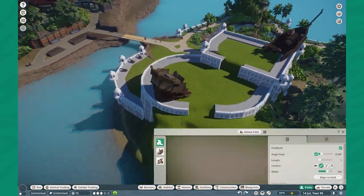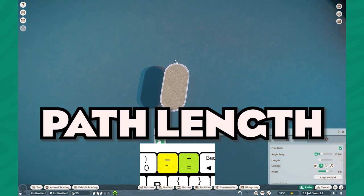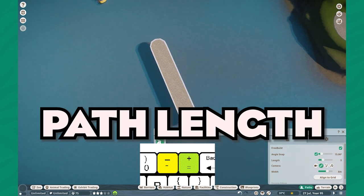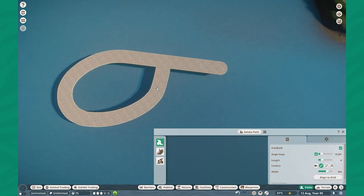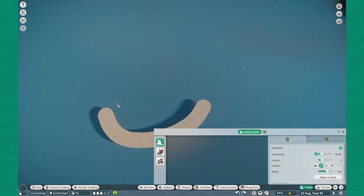Beyond that, you also have the length option, which allows you to create longer segments of path. I'm doing that by clicking the plus or minus button to create larger or smaller path sections. This is very useful if you're working with long pathways or just trying to connect a keeper hut up to somewhere else.